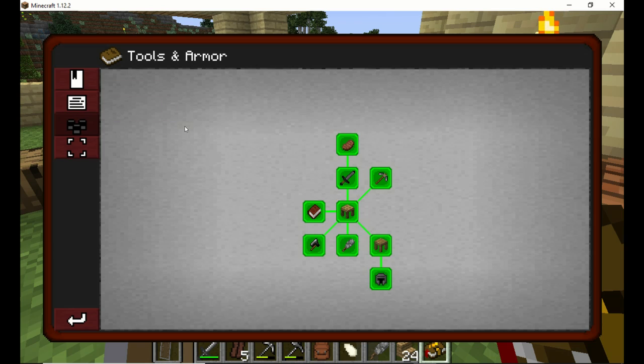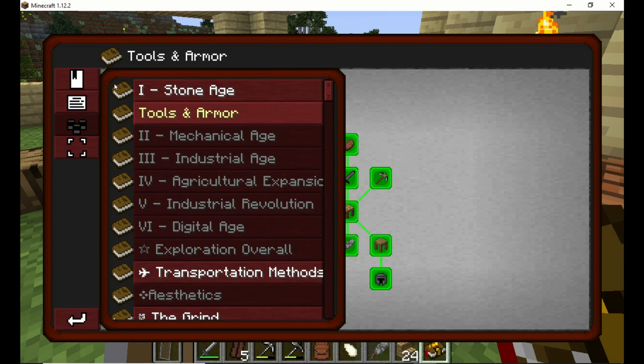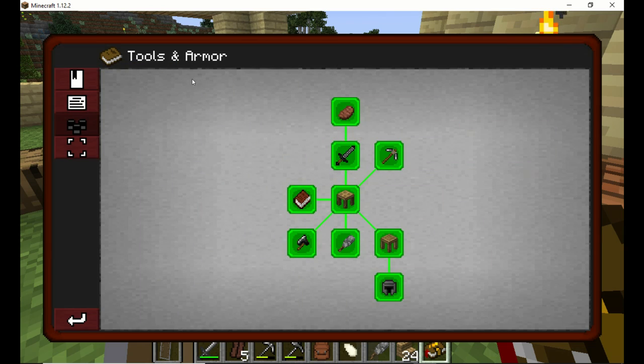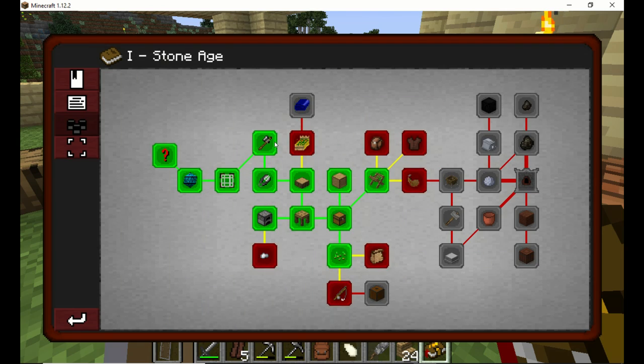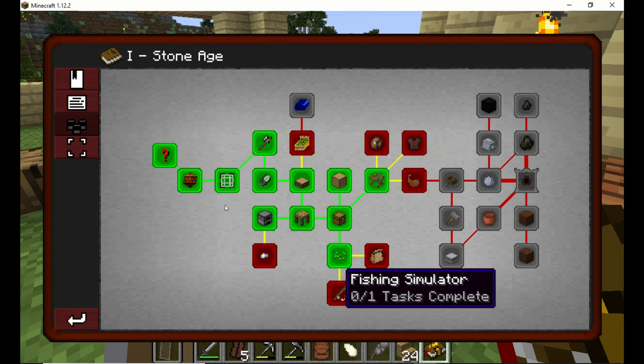Once you finish another part in here, then it opens up more things — more of the tinkers stuff that you can do. So from here we have to go further in. This one: what you need is an iron nugget, three sticks, and two string — which we do not have iron.